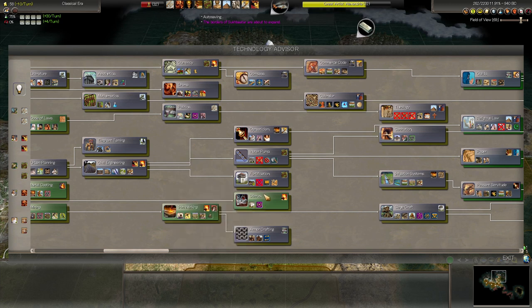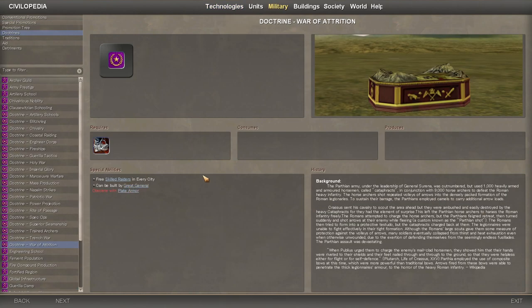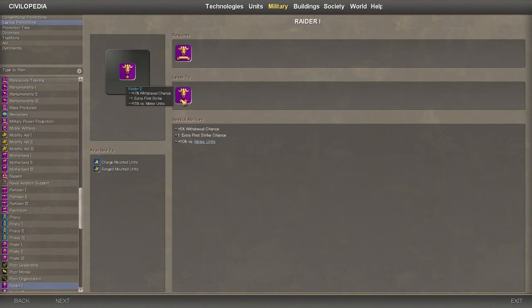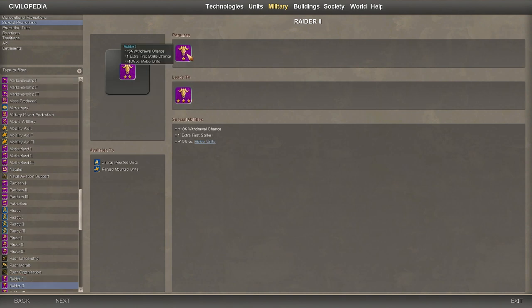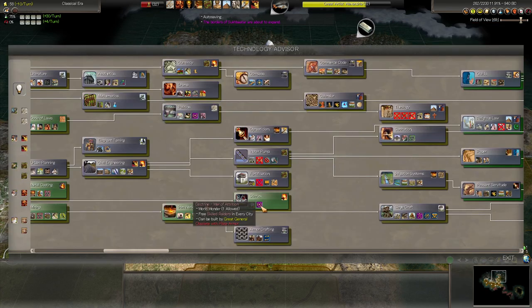We're probably not going to be able to make another great general anytime soon — we haven't really seen many barbarians show up in our hinterlands. Let me check what this tradition chain does. The first ring is 5% withdrawal and a bit of melee. Rank 3 is actually Blitz, even more withdrawal and melee, and a few first strike chances — that would be pretty good. It applies to both charge and ranged mounted units. Of course, we're probably not going to get the general to trigger that.